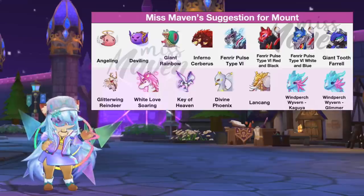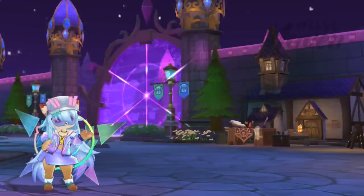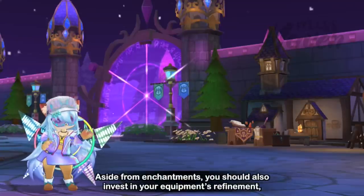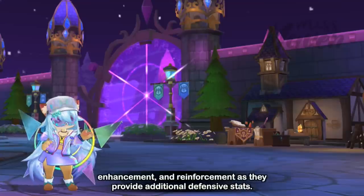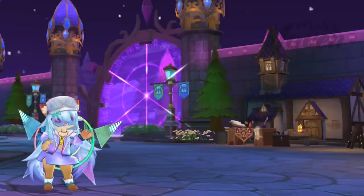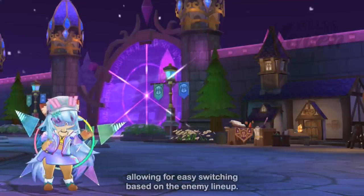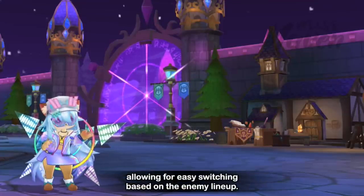As for mounts, these are the ones that provide 50% increase in movement speed, which are twice as fast as ordinary mounts. Take note that you may also use GVG rental gears, god artifacts, and 6v6 team competition headwear for specific events. Aside from enchantments, you should also invest in your equipment's refinement, enhancement, and reinforcement as they provide additional defensive stats. As a support, it's recommended to have alternative equipment and cards readily available, allowing for easy switching based on the enemy lineup.